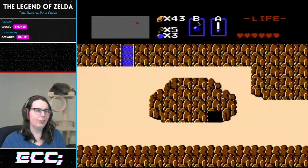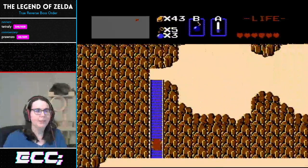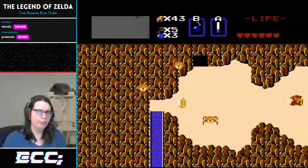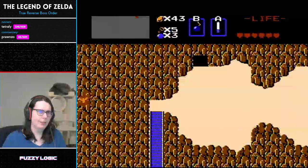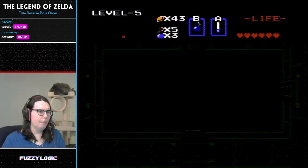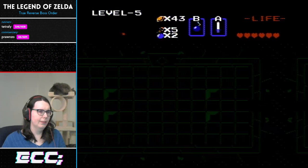Now doing a screen scroll. Tetreli is entering level five — she's not entering it with the intent of clearing it, just to get the recorder because we need that to get into level seven. More dark nuts coming up. If you're a fan of them, we've got more. Tetreli's entering a room filled with six blue darknuts again. We just can't get away from them, but they are guarding the recorder with their lives.